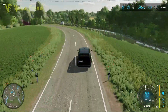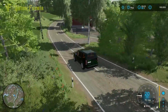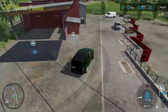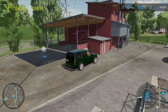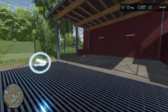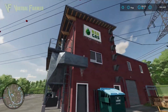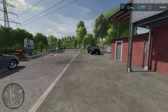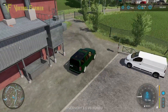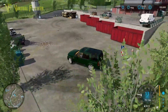Heading up here, we have another sell point and what looks like a purchase point for lime. Going into this area — we've got the stone sell point here. And over here there looks like a sell point for biogas, which may be our BGA. So that might be the point at which you tip the silage if you're doing that. I think this might be our BGA, which is quite cool.